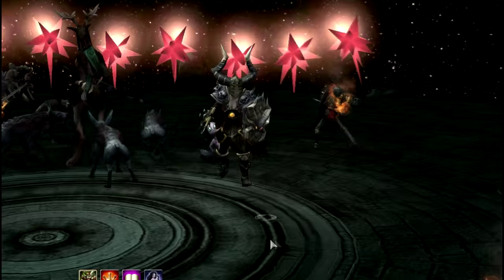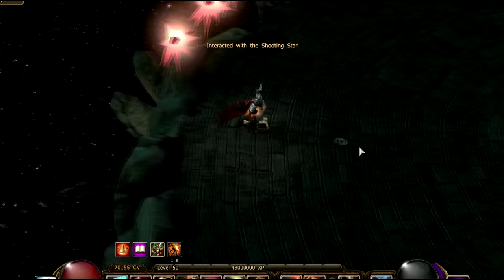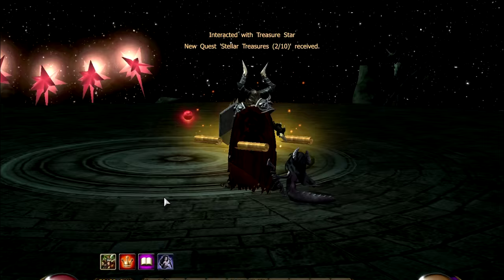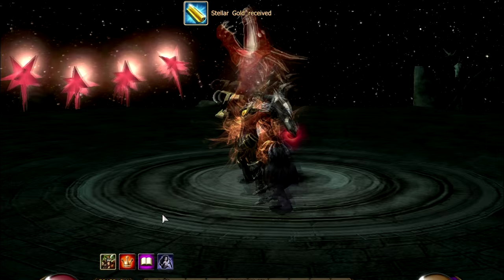Beware, though, of the dangers that lie ahead of you. Once you are in the arena, you will need to activate one of the shooting stars that appear on the left side of the map. You can only activate one at a time. This will start a cycle of monster waves. If you survive long enough to finish with a particular cycle, a treasure star will appear with some amazing quantities of Stellar Gold inside. You can then activate the next shooting star and keep on with the challenge. With each new wave, the difficulty will increase, but also the drop of Stellar Gold, so you better sharpen your skills and get ready to rumble.